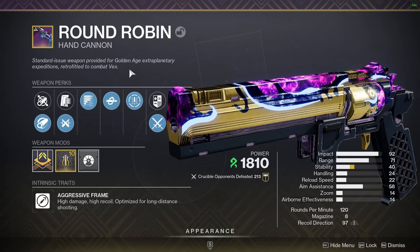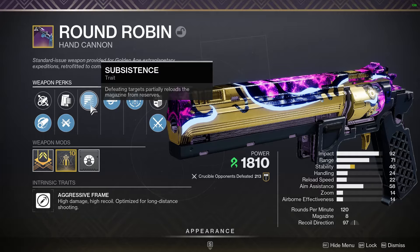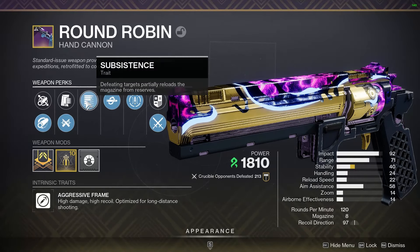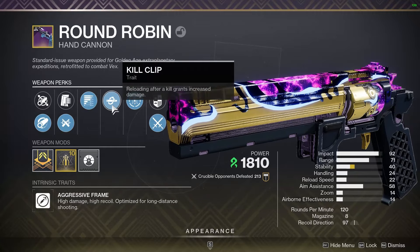This one also has Kill Clip on it. I don't have one crafted — I can't be bothered to grind PVE for it. So I have the unfortunate combination of Subsistence and Kill Clip. When I can proc Kill Clip, great — I can two-tap. But sometimes I get a kill on a three-tap, and Subsistence just immediately refills my magazine, so I can't reload and can't proc Kill Clip.